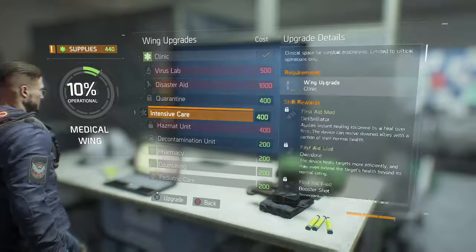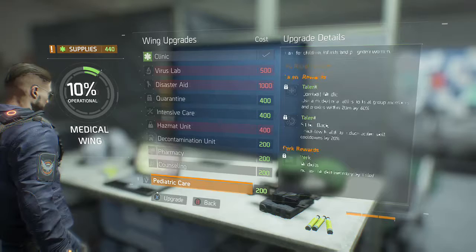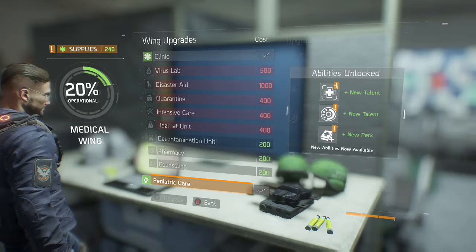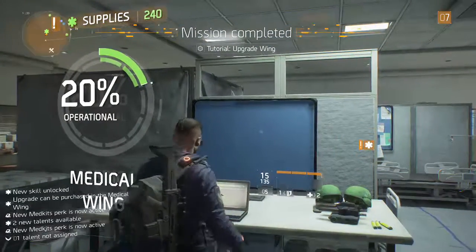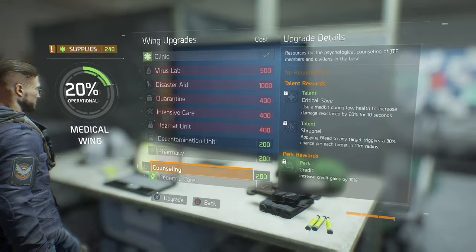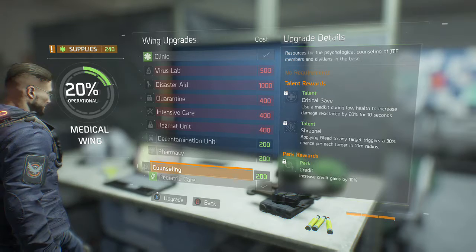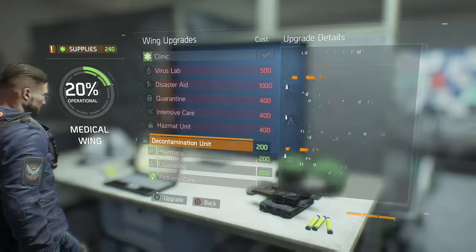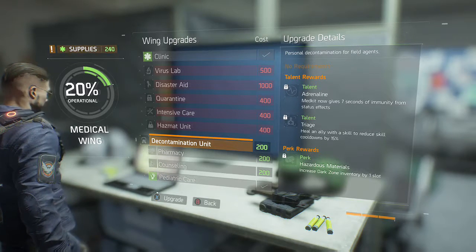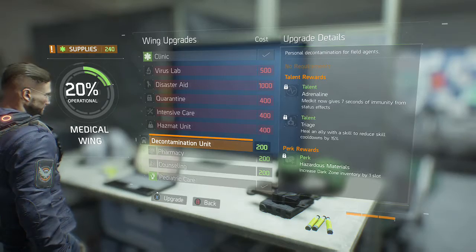What do we have? We have 440 supplies — might as well update something else. We can update two things. How about pediatric care? Let's upgrade — care about the kids here. New talent, new perk. We have enough supplies to upgrade something else. Counseling, which gives us talents and perks. Decontamination unit — that actually looks pretty good: 7 seconds of immunity from status effects. Med kit. Let's do that.